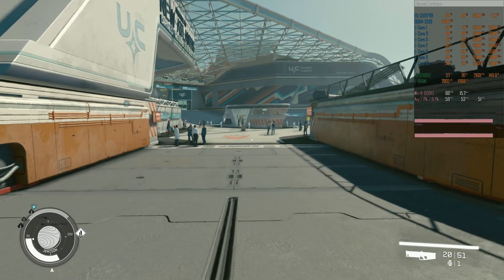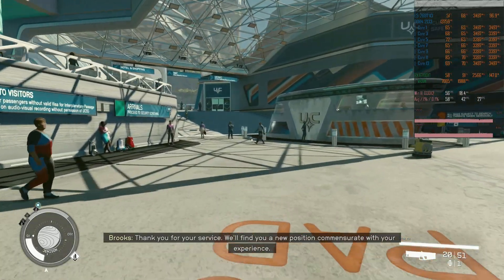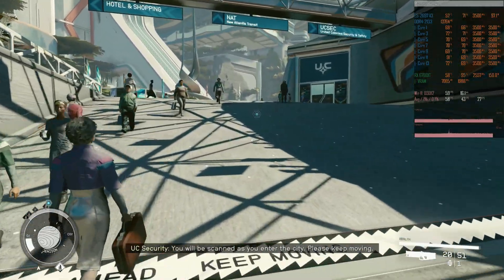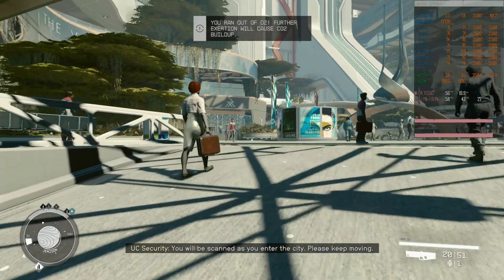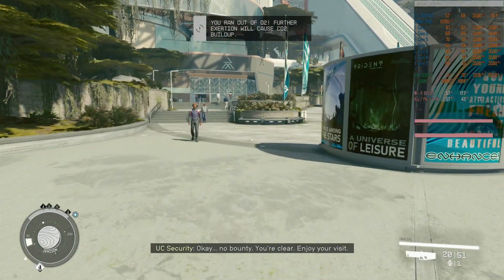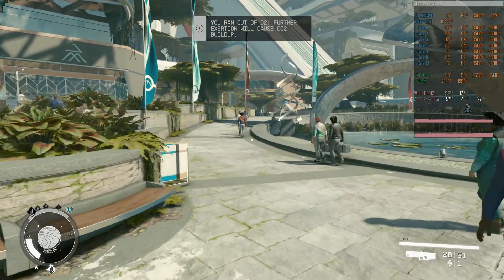In general while playing the game, FPS may go as high as 100 FPS or as low as 30 FPS — it really depends on what's going on on the screen and where you are located. But all in all, even though 4K is an extreme resolution for the 6700 XT, the game was rather playable and pretty smooth.